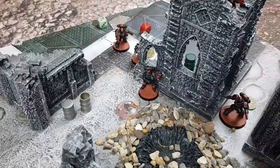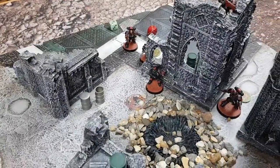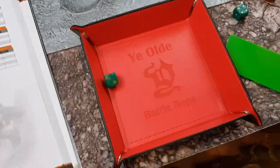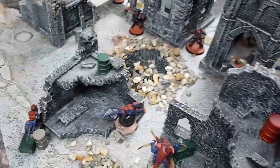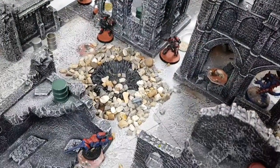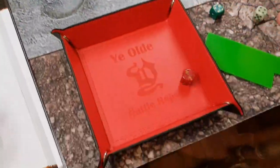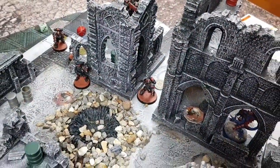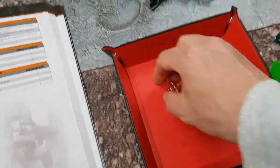Last thing for Space Marines to fire is the Reaver. He's going to fire at a Termagant with his heavy bolt pistol — just about in range but over half range and obscured, so minus two, hitting on fives. Doesn't hit. Then the Flesh Hooks from that Genestealer — actually let's fire a Termagant's Fleshborer at the leader. He's over half range and obscured, so hitting on sixes. Hits, wounds, and doesn't save — a wound off the leader. He has two wounds so he's down to one.